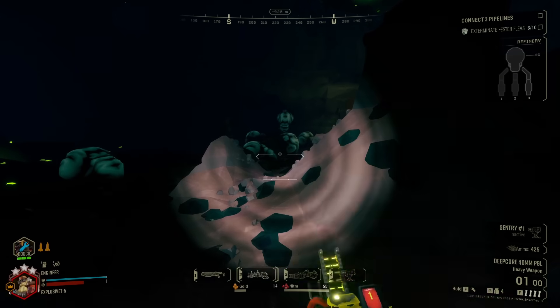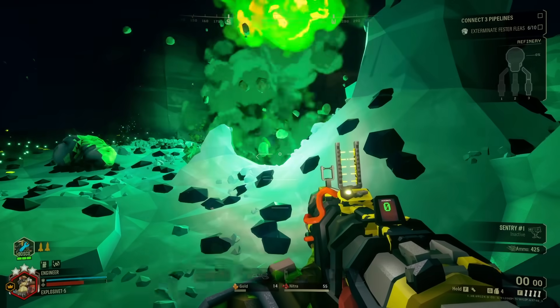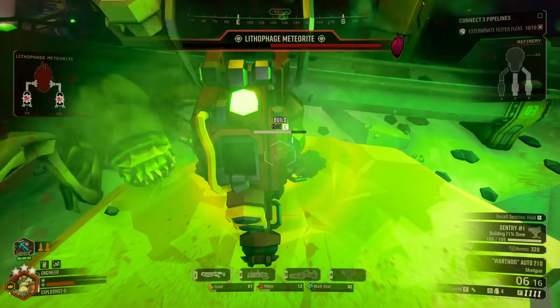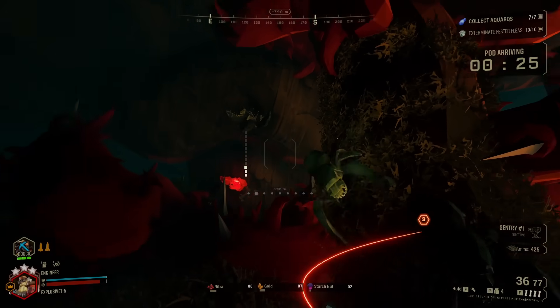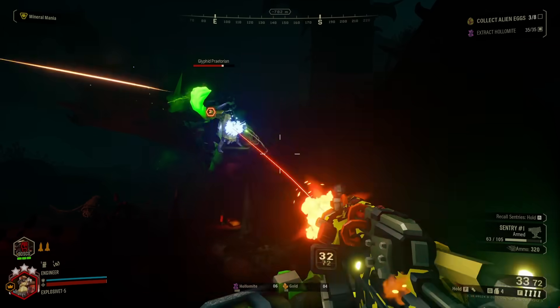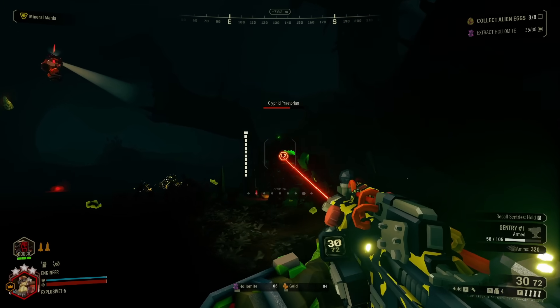Welcome back to Engineer, the only dwarf with a degree in express mailing bugs back to their maker. The epicenter of this class is obviously the sentry, but you need to arm yourself to back up your backup. Your weapons may seem run-of-the-mill, but tucked behind every corner is a quirk that makes them stand out. So let's get into it and modify these organ emulsifiers.